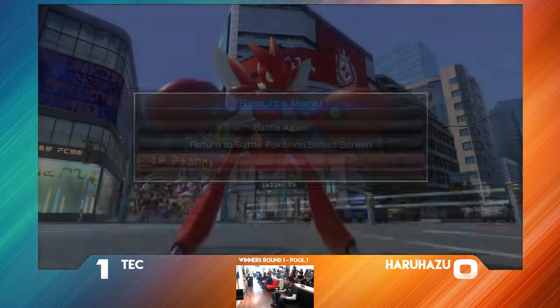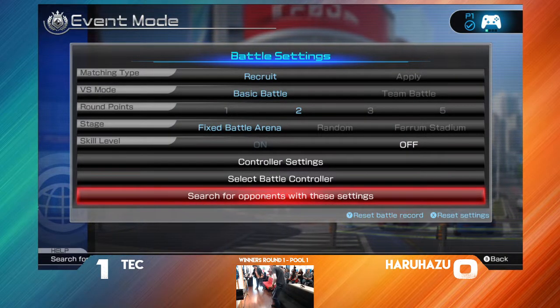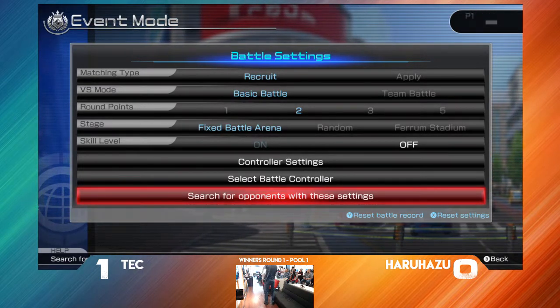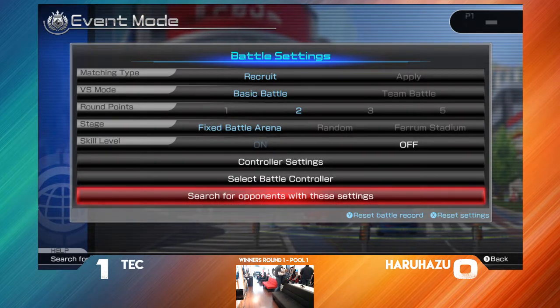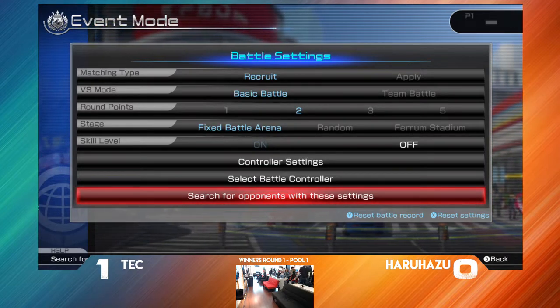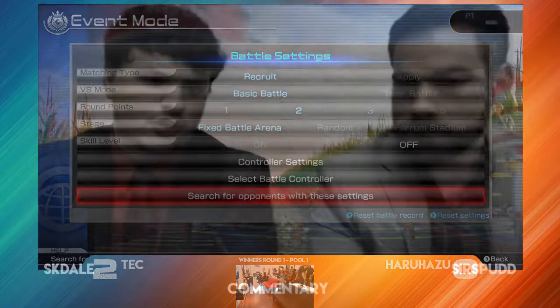Great job there by TEC — and of course great job to Haruhazo as well. Haruhazo not respecting some of Scizor's options and really trying to be aggressive. Sometimes it did work out for him, but TEC had a lot of the answers for some pretty common setups from the champ. Every time there was an interaction, he had an option out of it — I could tell he knew what the finest options were.